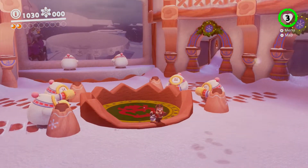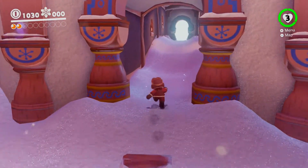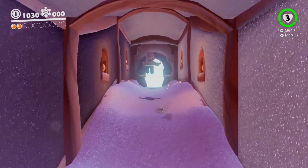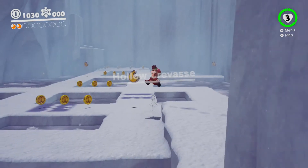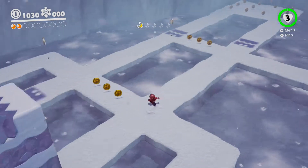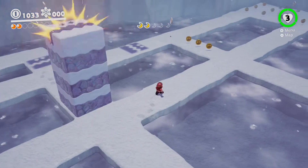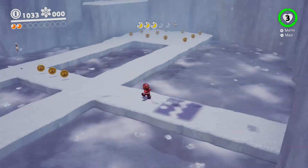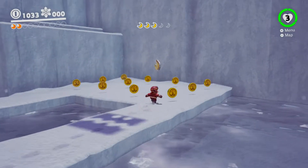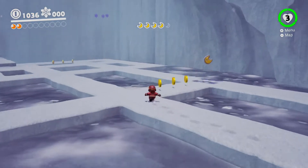We need to go down that hole where the Bowser face is, and basically open it up by going through each of the four doors. It really doesn't matter what order you go in. Each room I'm pretty sure has two moons, but I'm not 100% sure - there was one room where I only got one, mostly cause I didn't really look. This room has two. The first one: all you gotta do is collect these shards and you'll get your moon.